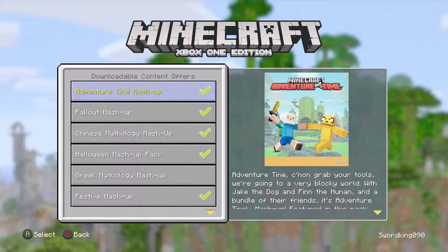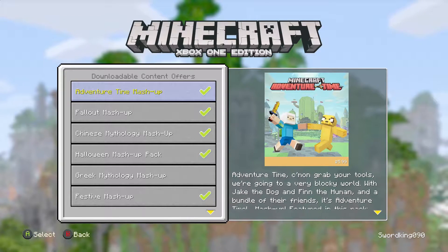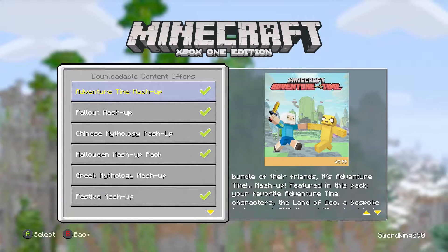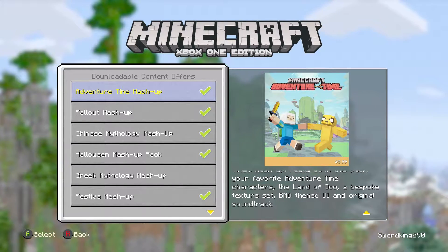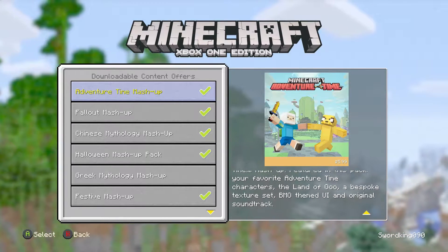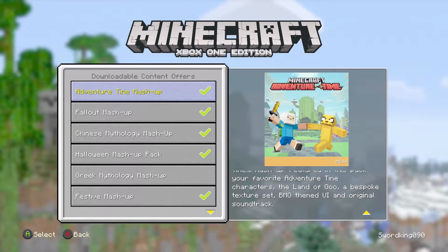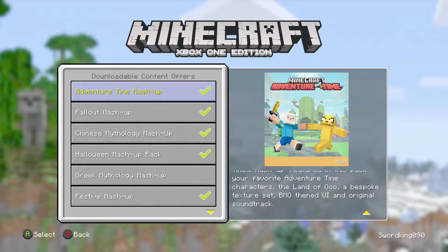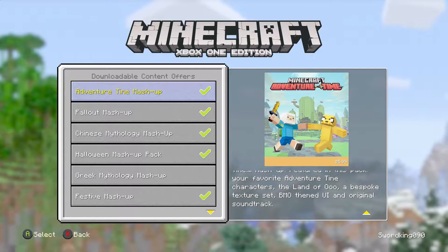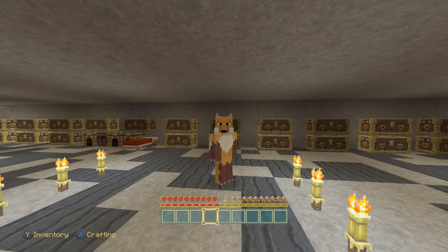It's $5.99, and here's a description: 'Adventure Time, come on grab your tools, we're going to a very blocky world with Jake the Dog and Finn the Human.' The bundle features your favorite Adventure Time characters, the Land of Ooo, a bespoke texture pack, a BMO-themed UI, and an original soundtrack. It is $5.99 — it is costly — but the skin pack alone is worth more than half the price of this mashup pack. Let's go ahead and load the world so we can take a look.